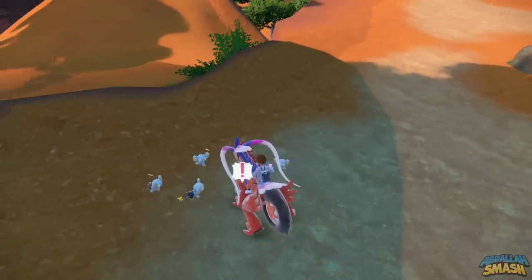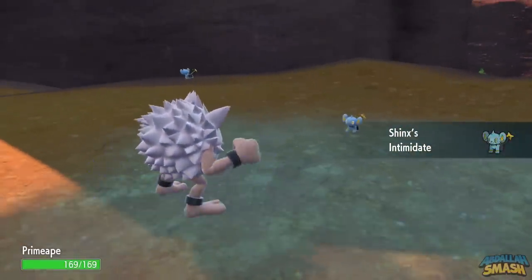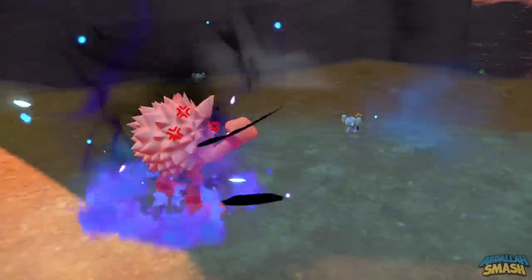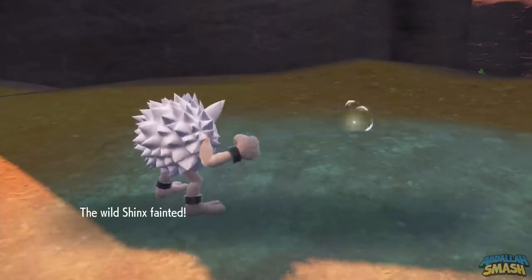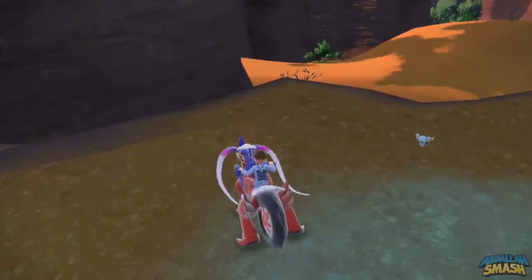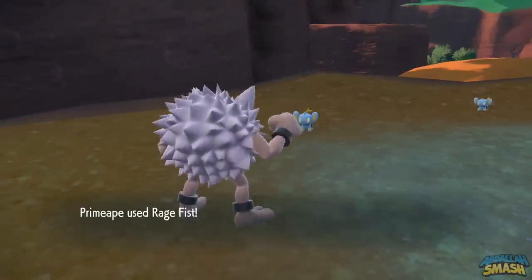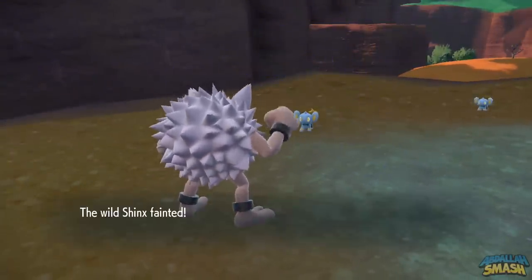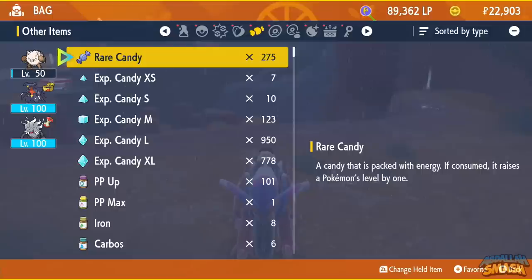Head on over to any area that has Pokemon. Ultimately, what we want to do is use the move Rage Fist 20 times within the game. By doing so, this will allow our Primeape to level up and evolve into Annihilape. It's a little bit of a slog — Rage Fist has 10 PP, so you'll have to knock out 10 Pokemon, then go to a Pokemon Center, heal up, and knock out another 10 Pokemon, and you'll be all set. It doesn't necessarily matter about KOs — it's just about using the move.